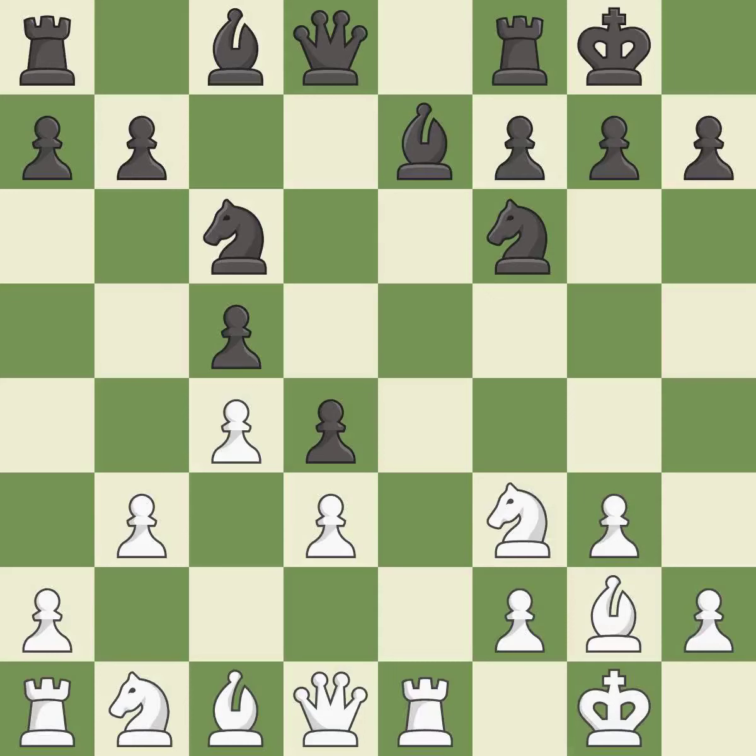Castling gets the king to a safer square, out of the center of the board, while also developing a rook. Castling to the same side of the board as the opponent avoids some of the attacking associated with opposite side castling — it is best.